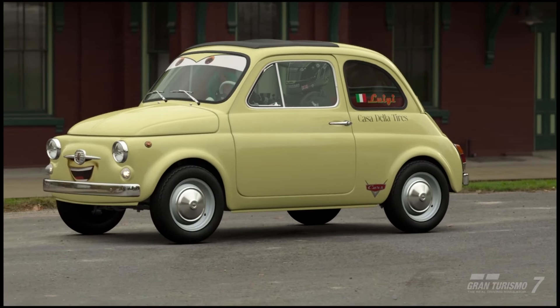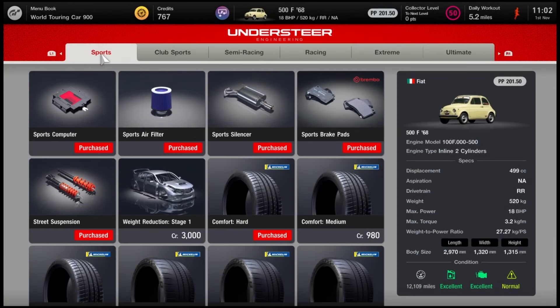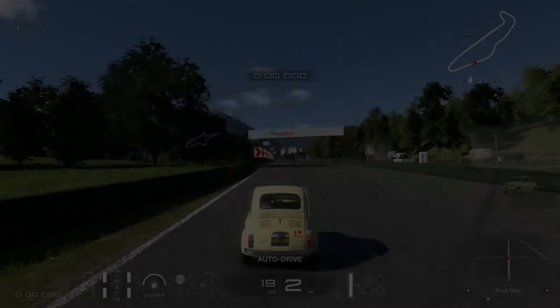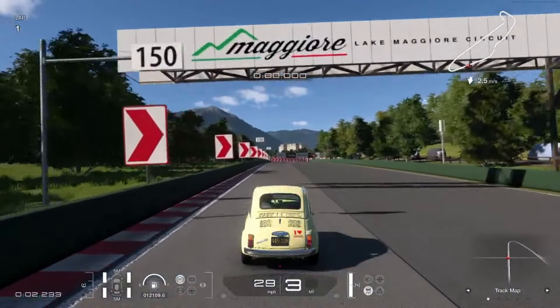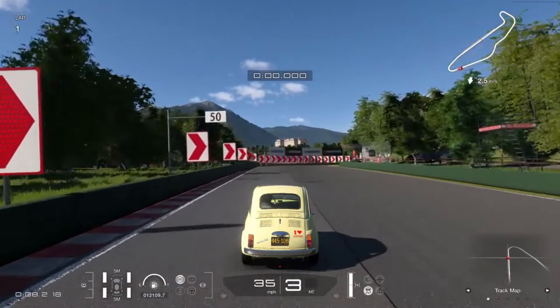This livery is completely free to apply since the wheels don't actually need to be changed, so we're still at around 15,000 to 16,000 credits for the whole car. But let's not forget Luigi is the owner of a tyre shop, so we can't be racing around on comfort tyres. Let's get some sport tyres. To help with racing we'll get some suspension and some upgraded brake pads, then to get a bit of power we'll buy the sports computer, air filter and silencer. Luigi isn't going to be a race car like Lightning McQueen but it is definitely a fun car to drive, and I'll give you some race ideas at the end.